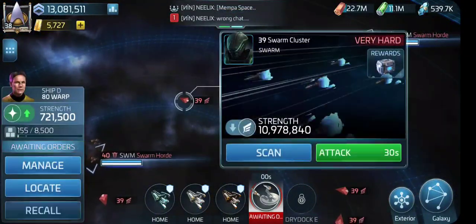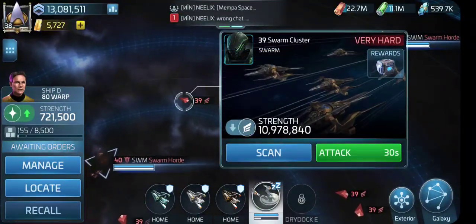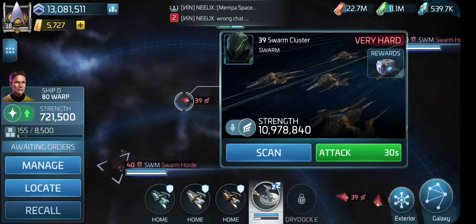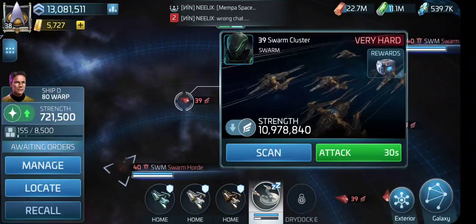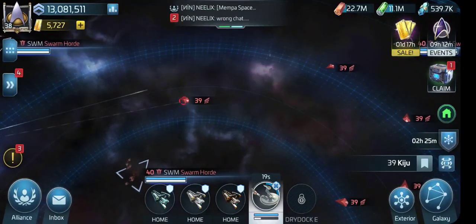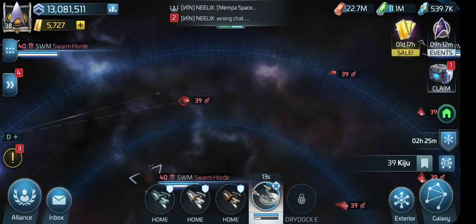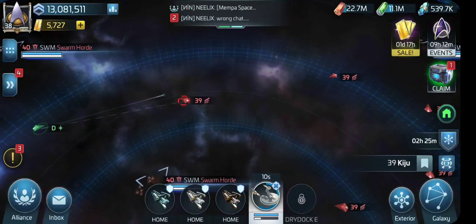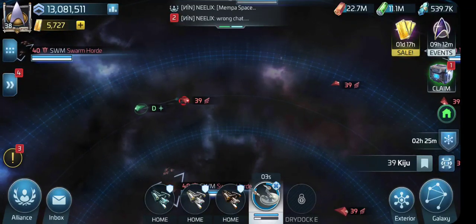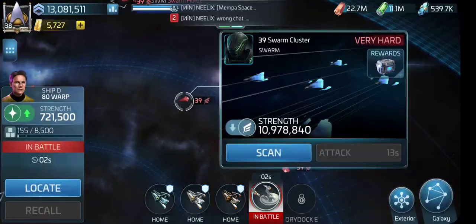They want to know what we want to see in this game. I want to see the Defiant — not as a two-star. I want to be able to trade obsolete goods to my lower-level alliance members, things I'm never going to use anymore. Why not reward my lower levels for it? Five up, five down. Ship and crew ability versus ship and crew ability — I don't think that's too much to ask.